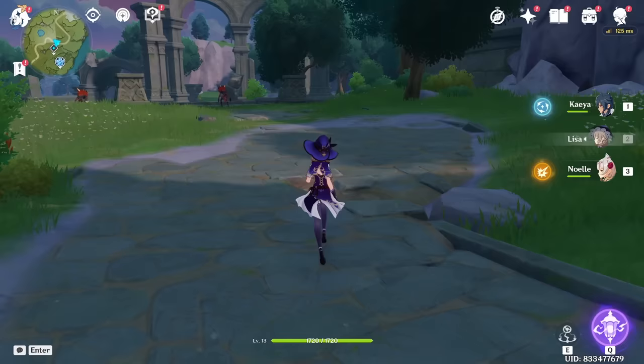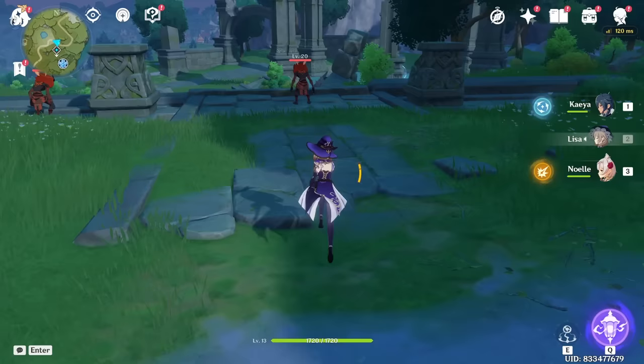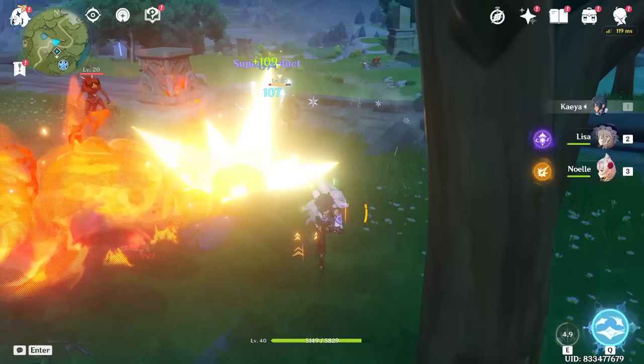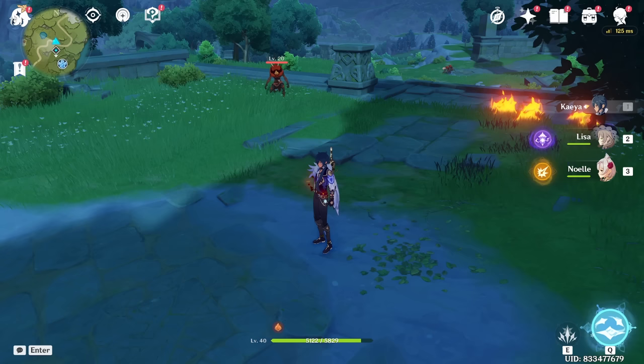In Genshin Impact, the combat fundamental is elemental reaction. When you mix different elements together, you create really interesting effects that will assist you in battle. One of these I'm going to show you is called the Superconduct elemental reaction. We're going to walk up to the enemy and first apply Electro using Lisa's attack. You can see that they have an electro symbol on their head, meaning that they're infused with Electro. Then we're going to switch to Kaeya and use a Cryo attack, and this causes a Superconduct reaction as we mix Electro and Cryo together, dealing a bunch of damage and almost instantly killing the enemy.